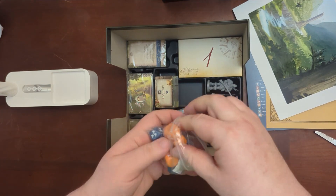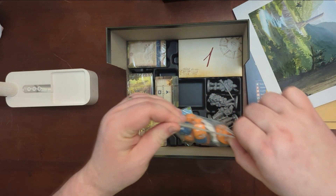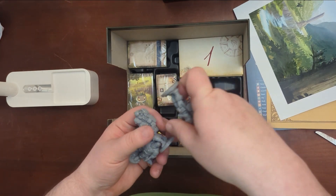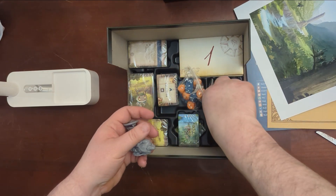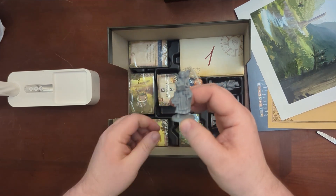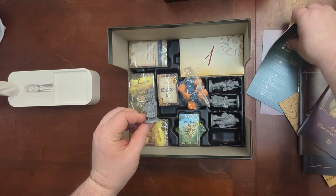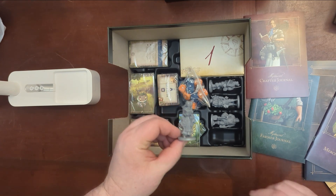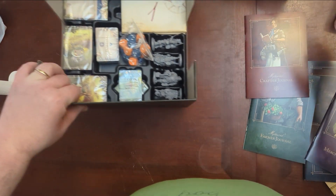We've got some interesting dice — blue and yellow dice that either have people or butterflies on them. We've got some really well-made miniatures, pretty chunky too. Got a ranger, got a tradeswoman, a farmer — that guy looks like my dad. Who is this? Some sort of town person. Who gets a book? Oh, the Charter — that's the Craster. That's the base box.